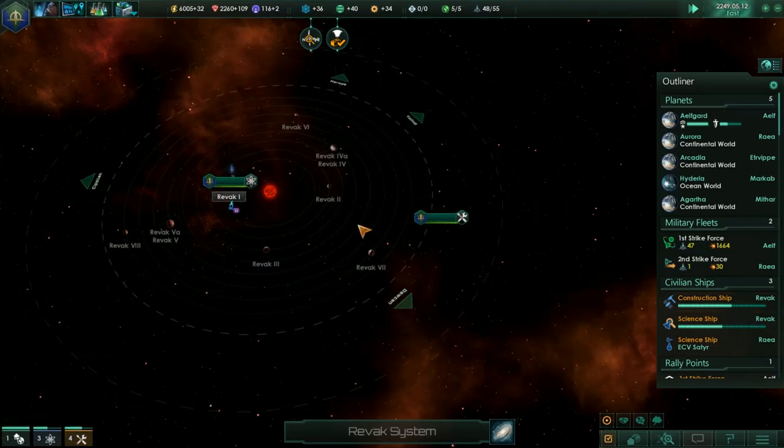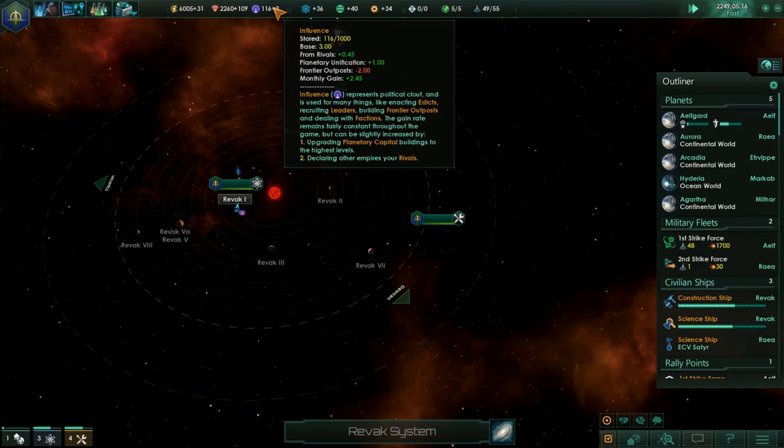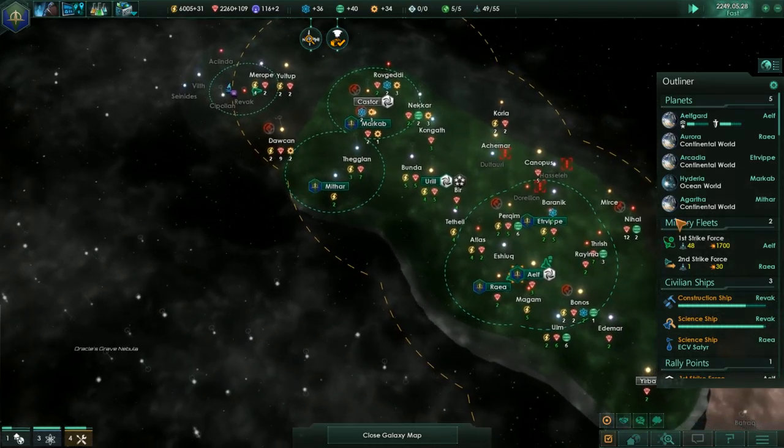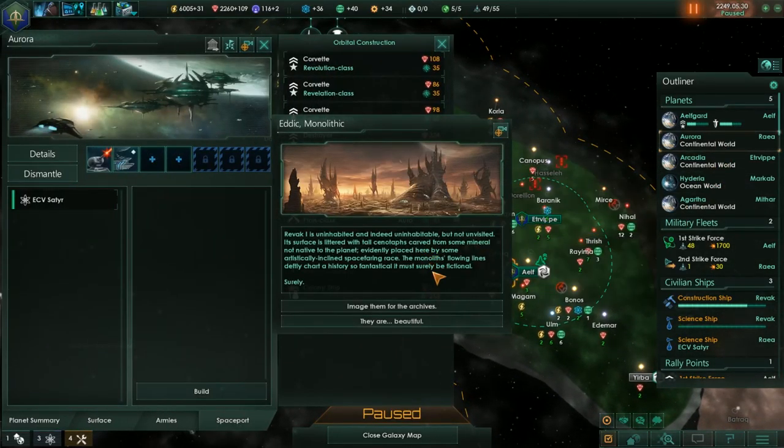Unfortunately it's going to drop us down to one influence gain per month — only gaining 0.45 from rivals. Not the best thing.